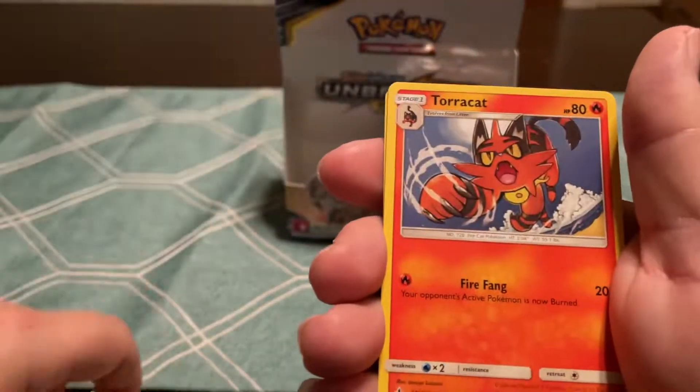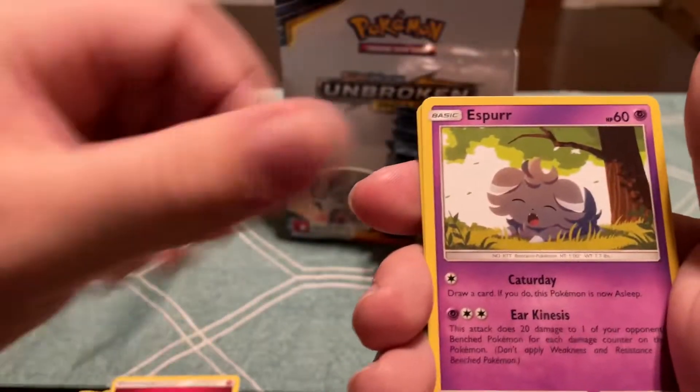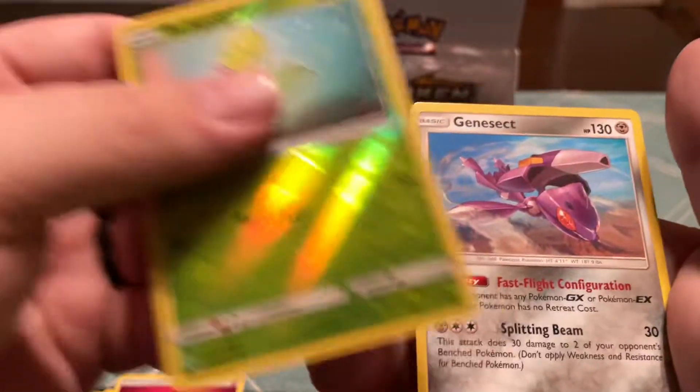Trap, Power Plant, Torracat, Bellsprout, Gastly, Carvanha, Tobanai, Espurr, Bellsprout again — and it's in the set.